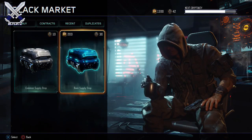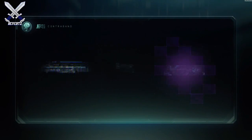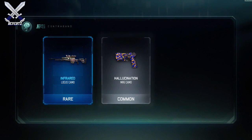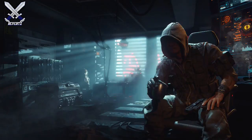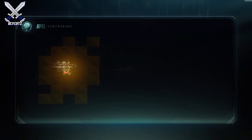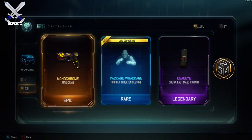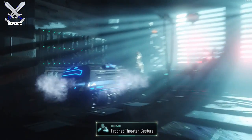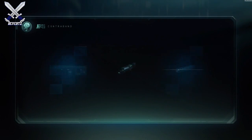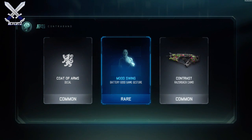Two commons and a rare. That was a 20 crypto key bonus — not bad. Do one more here. Infrared locust camo and monochrome RK5. Monochrome MR6 new package, I want to see what this looks like. Pretty cool.